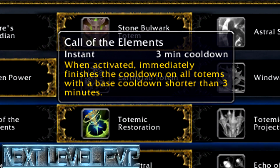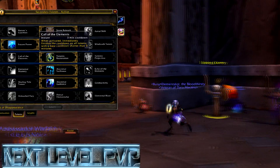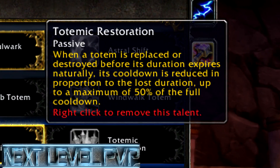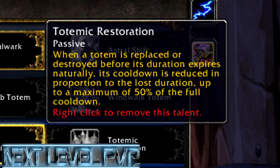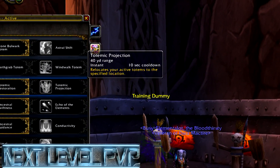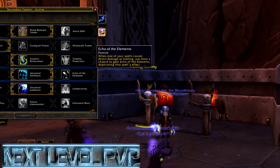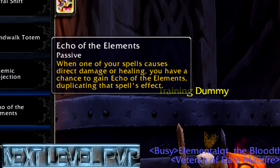Call of Elements — when you finish using it, it immediately finishes the cooldown of all your totems, but it has a base of three minutes cooldown, so not so much. I like Totemic Restoration — if one of your totems is killed prematurely, it drops the cooldown by 50%, and that's what I use. You can also use Totemic Projection, where you can place any totem anywhere on the map, but personally I don't think so.